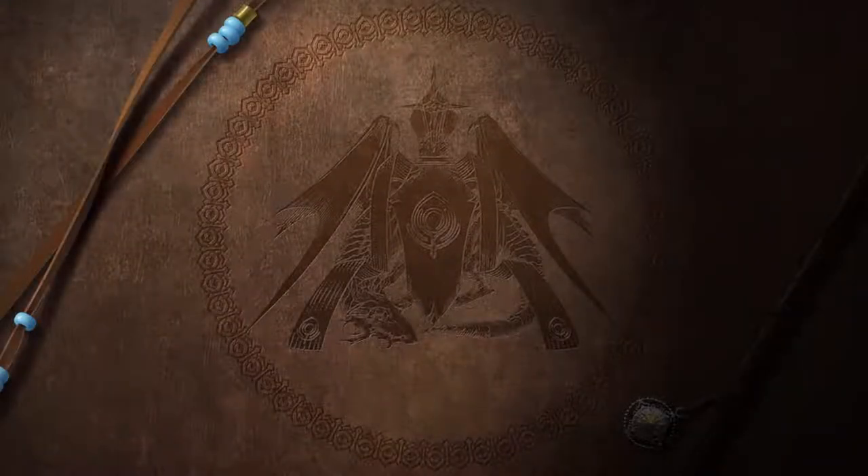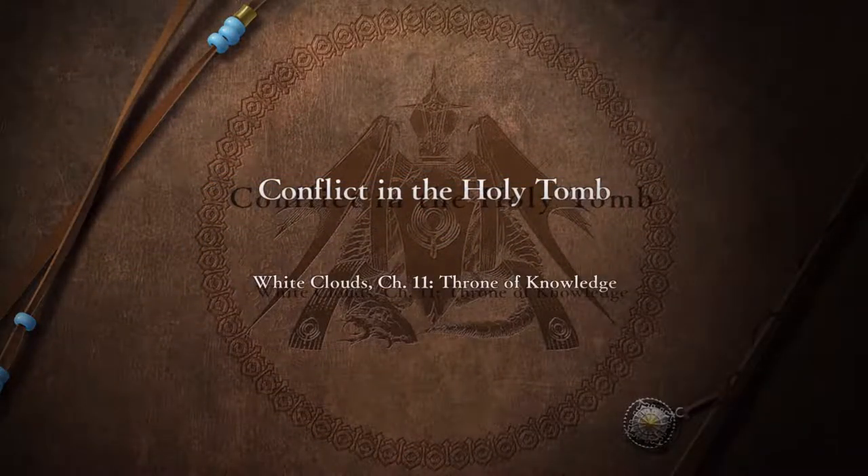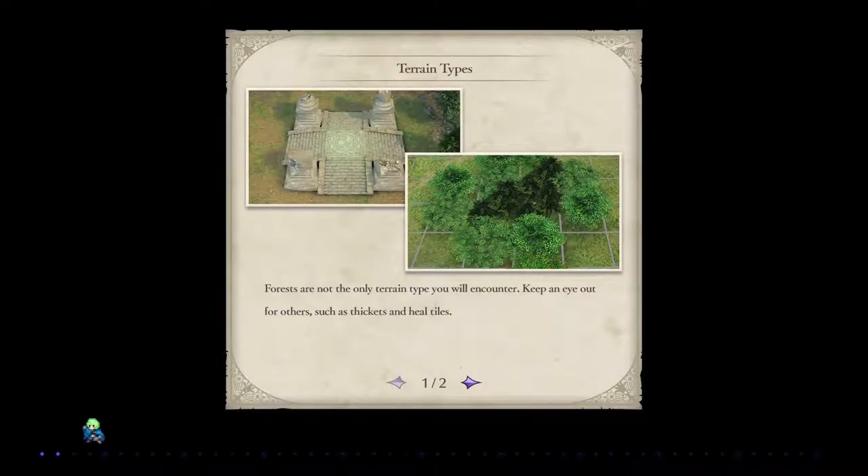Welcome back to my walkthrough and the final battle of the first half of the game, Conflict in the Holy Tomb. Now there are some spoilers, so I'm going to skip over this scene. I won't draw too much attention to the final opponent, but you'll probably figure out who it is through this video. So if you want to avoid spoilers, I would not look at this video. You have been warned.